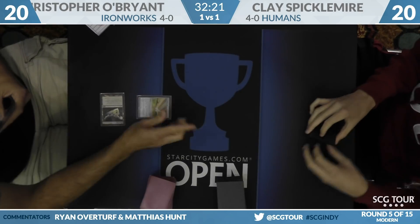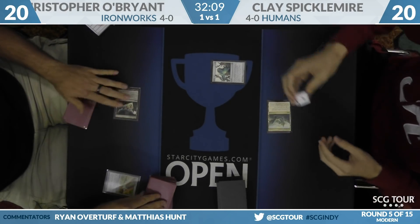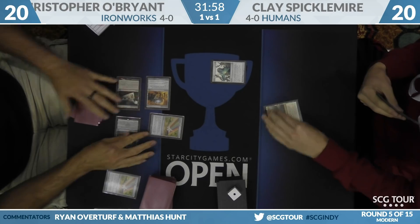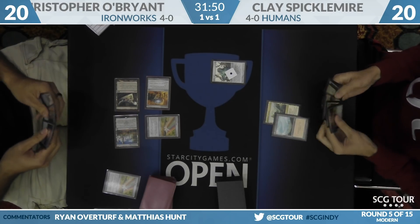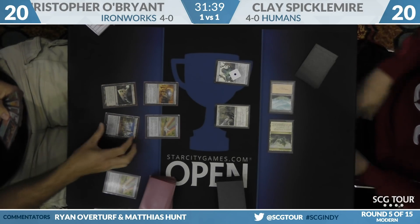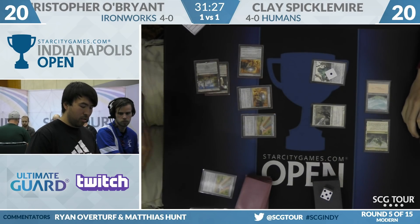Looks like some hesitation from O'Brien on keeping the hand, but we are underway with seven cards again. Chromatic Star from O'Brien and Aether Vial from Spicklemeyer — the first turn-one play from Spicklemeyer of the match. O'Brien cycles through the Star for Inventor's Fair into Mind Stone and another Star, setting up for mana acceleration and possible Ironworks.